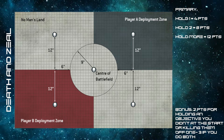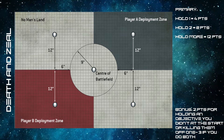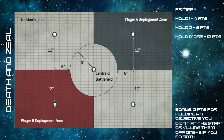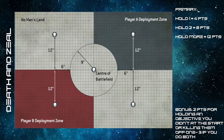This creates an interesting dynamic we'll discuss later. One final point is that objectives are sticky — if you hold an objective in your command phase with obsec, you can move off it and still hold it next turn, unless your opponent steals it back.